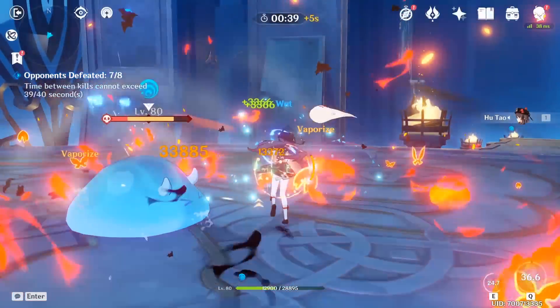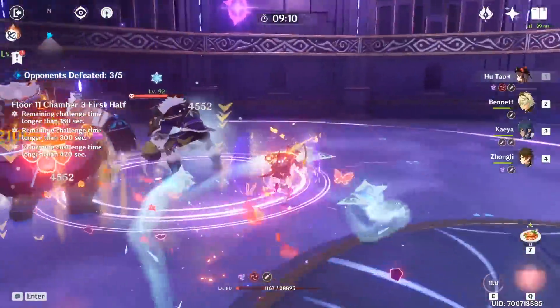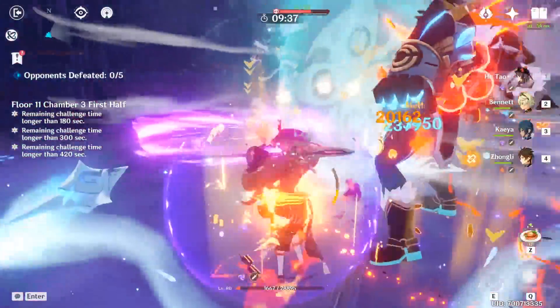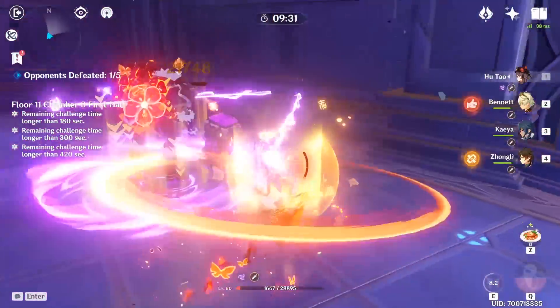However, if you use her mainly for her burst, then obviously prioritize leveling that talent instead. In essence, Hu Tao's elemental skill has a lot of influence on how you should build her, with the biggest priority being critical damage and rate, followed by HP, which will boost her attacks significantly. Getting HP substats and even HP as the Sands main stat will help her generate damage more efficiently.